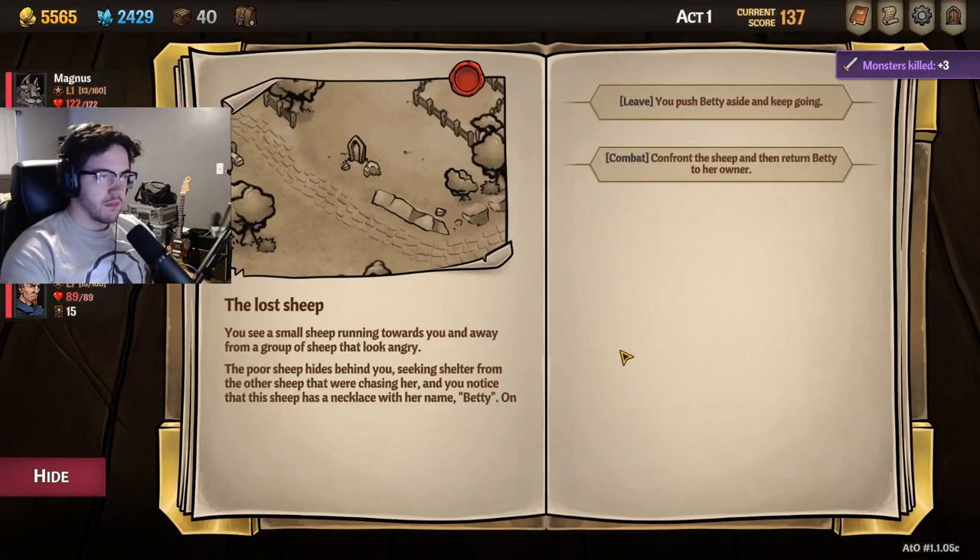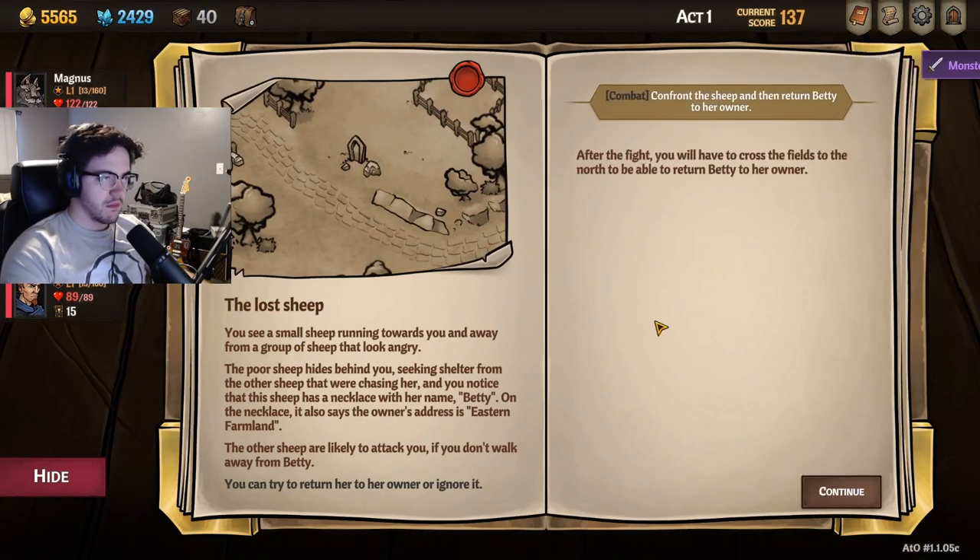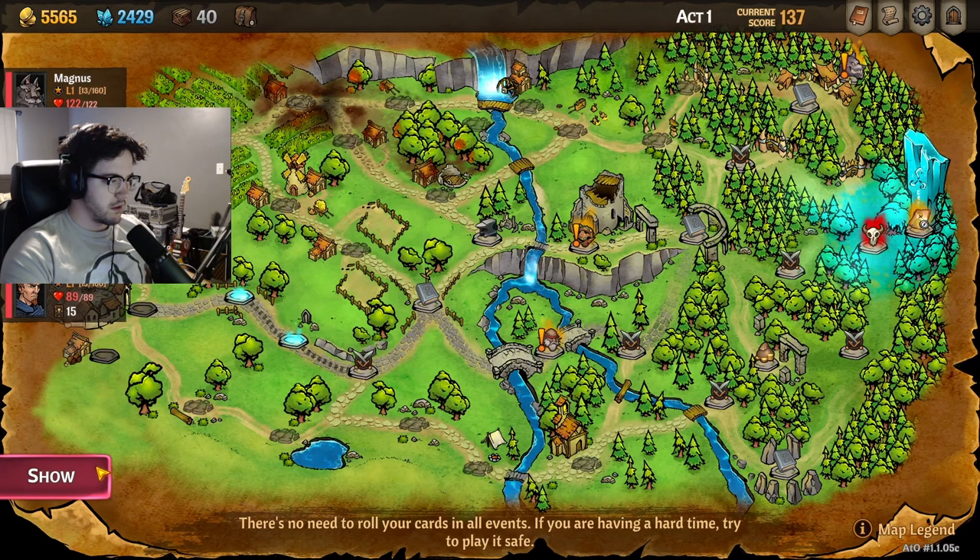First off, you want to head to the blue event on the main road. Go there and engage in the combat — it's called a Lost Sheep. Betty is one of the easiest pets to unlock in Crosopolis because everything you need to do to unlock her is only in Act 1.